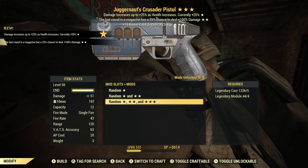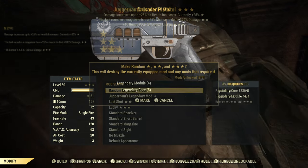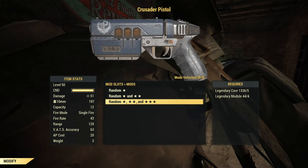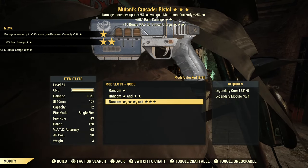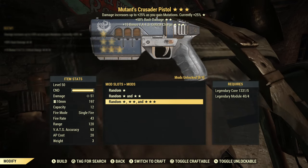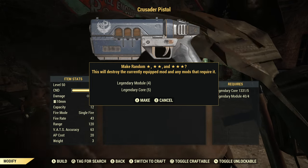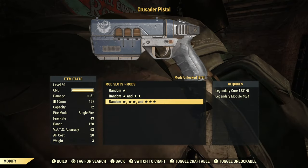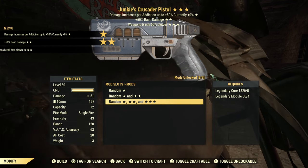Juggernaut's again, last round, VATS critical charge — moving on. And then there were two. Mutants — Mutants isn't the worst, it's a mid-tier effect. Bash damage isn't great, critical charge is okay, but overall scrip. All right, this is the last one, the last chance to redeem this whole endeavor. And we have Junkies with bash damage and weapon breaks slower. Yeah, that sounds about right.